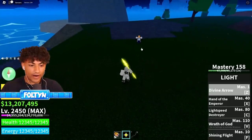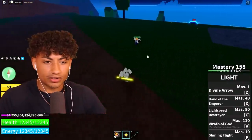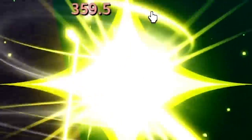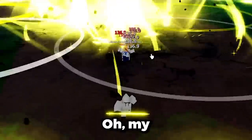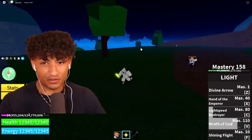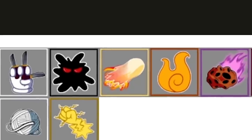For PVP this is so fire. It doesn't do the best damage, but it does some pretty good combos. You got Hand of Emperor - that's pretty fire. You got Light Speed Destroyer, and then you have Wrath of God. But like I said, it doesn't do the best damage, which is why I put it behind Magma fruit.